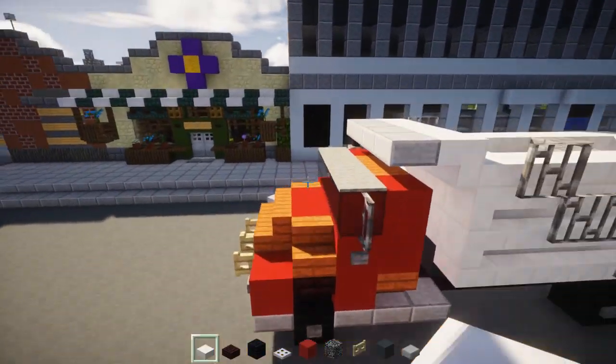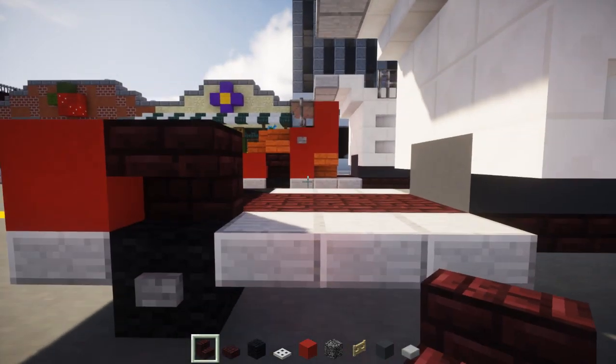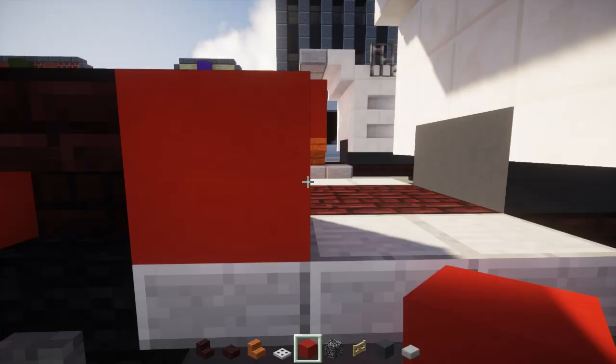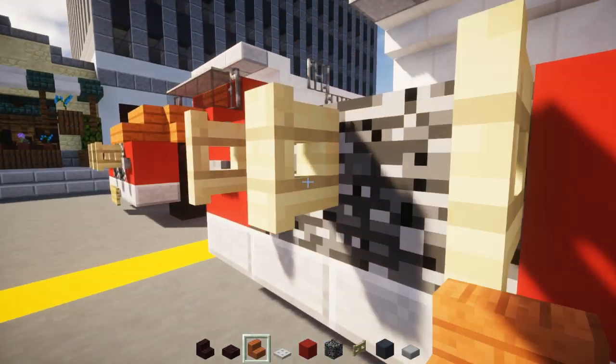Take out nether brick stairs upside down, right above the front wheel. Add a red wool behind it and an acacia wooden stair behind that. Same thing on the other side.